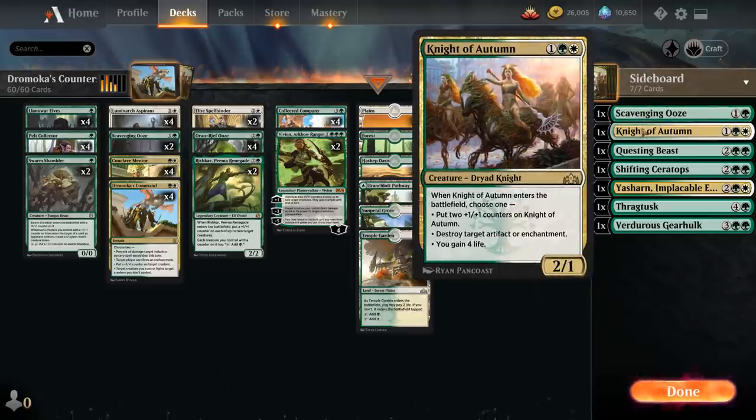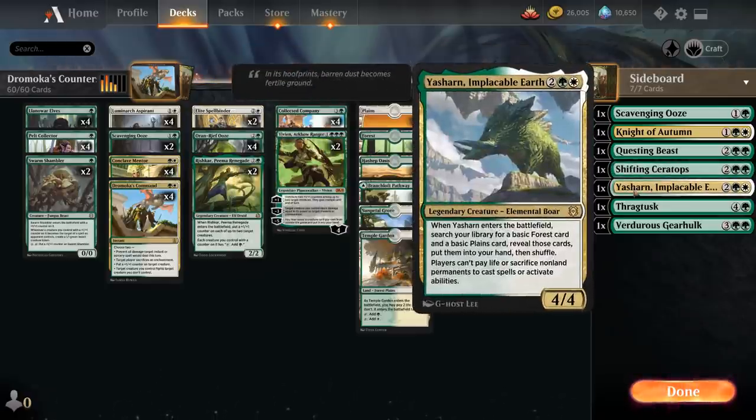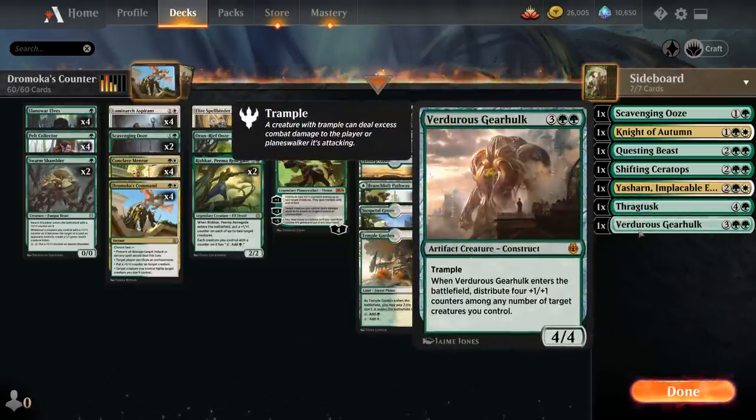Night of Autumn to blow up any artifacts or enchantments; Questing Beast can take out planeswalkers or prevent fog effects from stopping the team; Shifting Ceratops shines against blue decks, especially ones with a lot of counterspells; Yasharn can stop sacrifice decks; Thragtusk if we need to gain 5 life immediately; and Verdant Gearhulk can also be a great finisher, especially with a Conclave Mentor in play, as every one of those plus 1 plus 1 counters represents even more damage.